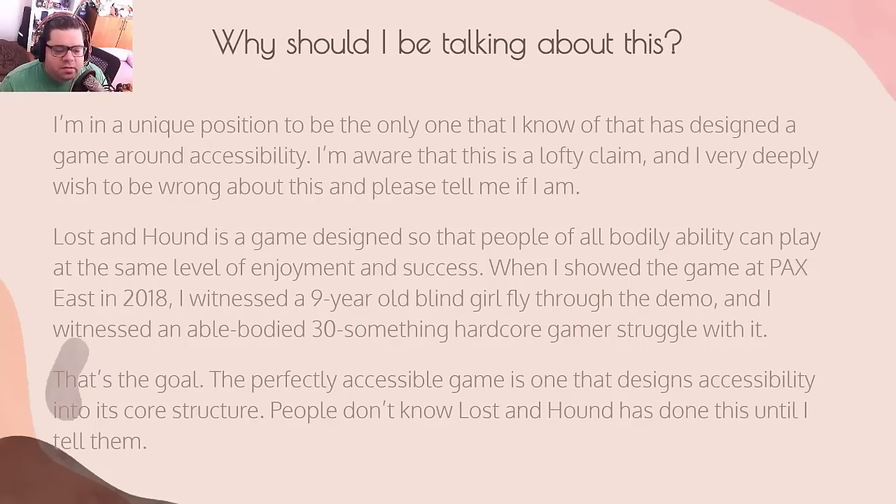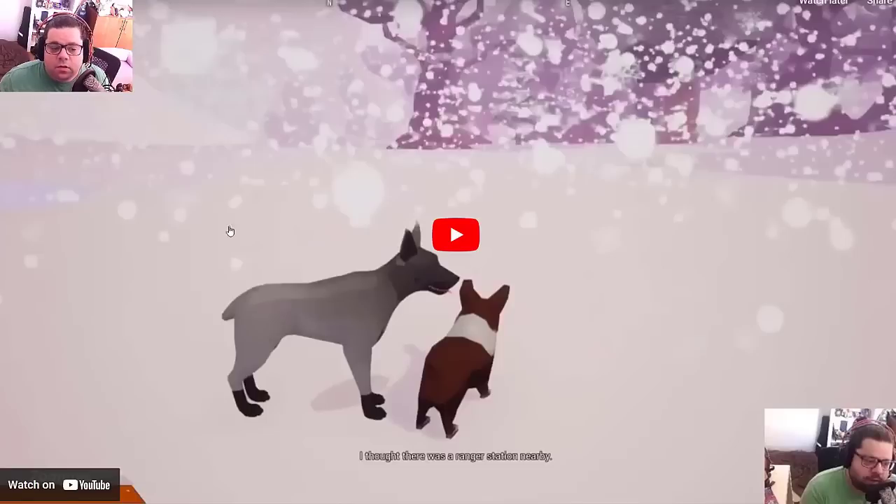The perfectly accessible game is one that designs accessibility into its core structure. It's not a type of game that finishes its development process and then adds accessibility as an extra feature. People don't know that Lost and Hound has essentially done this until I tell them. That's the goal in my opinion.